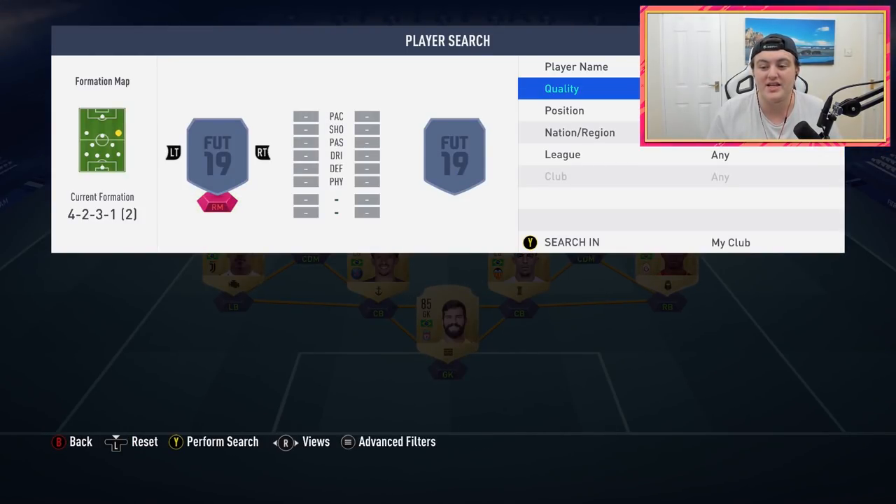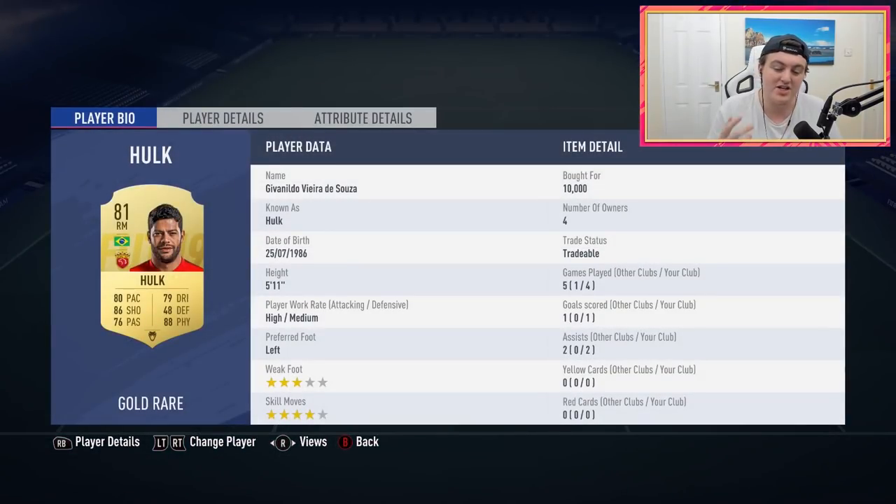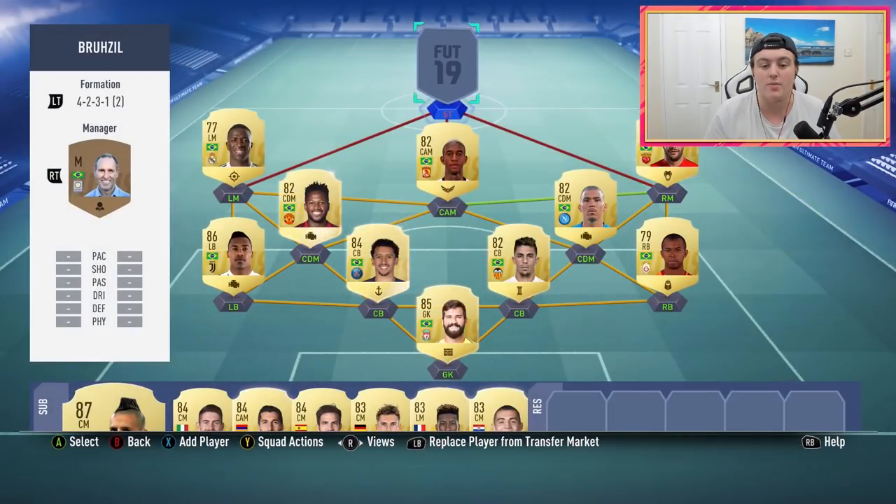Over at the right mid spot we've got the main man himself — Hulk. I managed to snipe him for 10,000 coins and he's currently extinct on the market. I put a Hunter card on him, which increased his pace and shooting, and he feels really strong in game. He doesn't always get into the best positions to shoot, but he makes really good key passes and assists. He's got 92 in-game strength, 94 shot power, and 88 finishing plus the plus five. I really do like Hulk — great right mid, thoroughly enjoyable in this game.